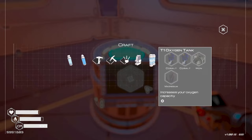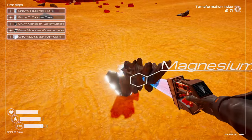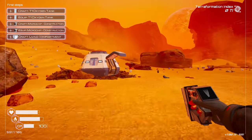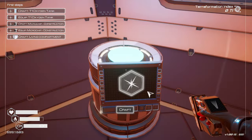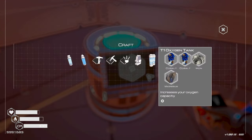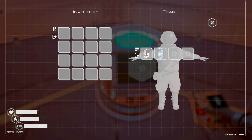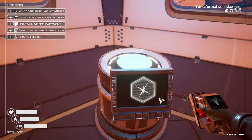Next up, oxygen tank: two cobalt, iron, magnesium. Always keep an eye on your oxygen — your oxygen tank depletes pretty quickly, so if you're running around sometimes you may forget. You can always top your oxygen up by coming into your pod or a living compartment. Equip the oxygen tank: 100 oxygen unequipped, 145 equipped.